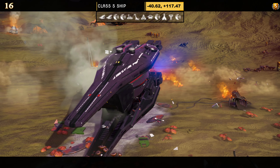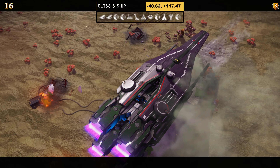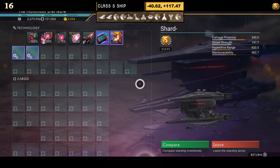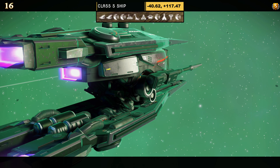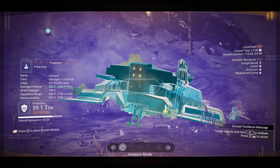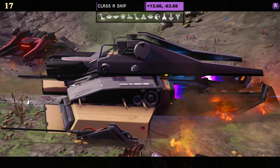Ship number sixteen — another class S. Another basic, simple style — just a bug with an extension top and bottom, all black, with four extended thrusters. Supercharged slots: two on the left and two on the right. As expected in the air nothing changes; it stays the same as on the ground.